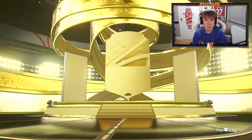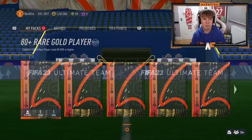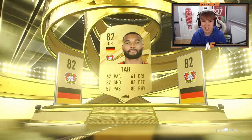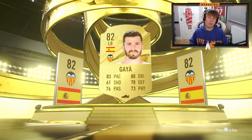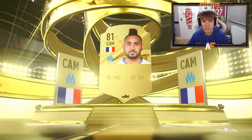Pack number six of the first batch - not boards again - it's Gossens. I need to do his objective actually, that card looks good. Number seven of the 80 plus gold upgrades - not boards again - Germany center back - it's Tar. Number eight, not a boards. Number nine - France CAM - it's going to be Dimitri Payet.